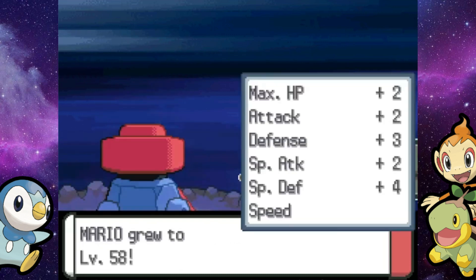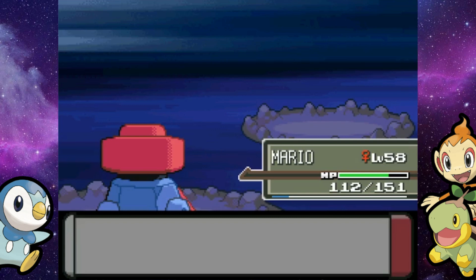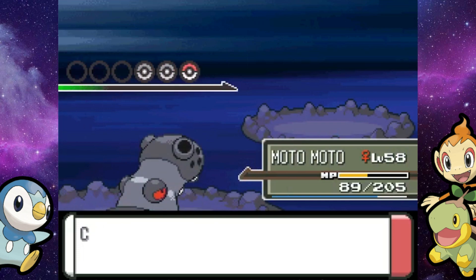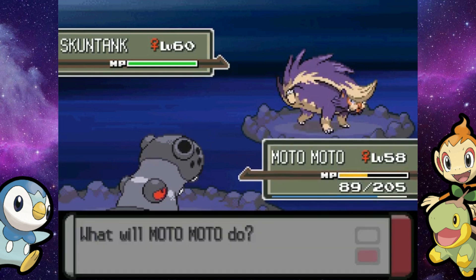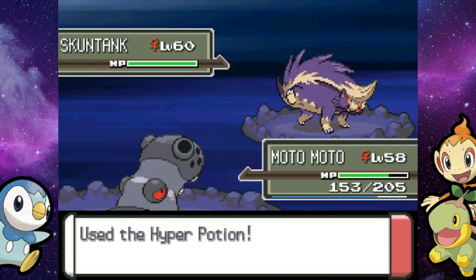Probopass is level 58 — feels like forever since he's leveled up. And now Jupiter will go out to her Skuntank. We've got Hippalodon for that. You are pretty low on health, so I'll heal you and hopefully we'll be fine. Skuntank, just like Purugly, is going to be level 60 and it'll hold a Sitrus Berry. However, it knows Night Slash, Poison Jab, Smokescreen, and Flamethrower — a pretty diverse moveset. Hopefully it doesn't do a crazy amount of damage to Hippalodon. We better not have to heal stall this thing, that would really suck.